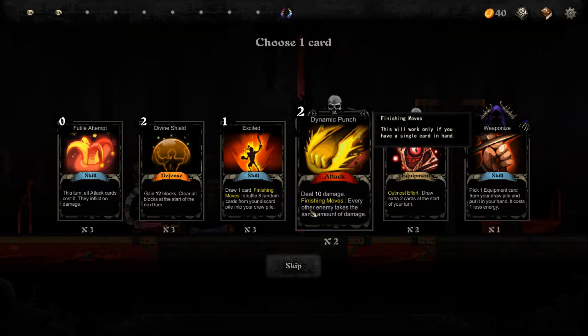You can pick whoever you fight — you can pick if you want to fight elites, you can pick if you want to fight regular enemies the whole time. You can choose what you want. The game is still early access, I think it's like six dollars on Steam. It's a pretty cool game — if you don't do enough damage, you don't lose a card, which is good.